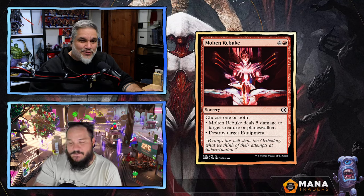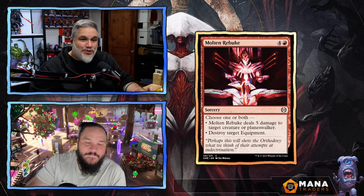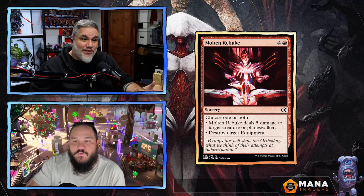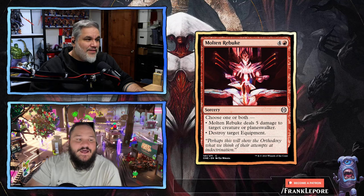Molten Rebuke — five mana sorcery. Choose one or both: it deals five damage to a creature or planeswalker, and/or destroy target equipment. For limited removal this is really good — a great limited card, especially with all the equipment in this set. Other than that, it's trash.